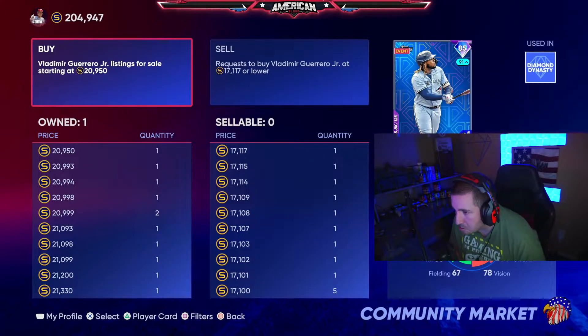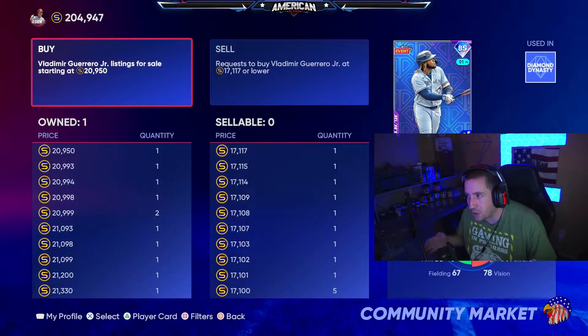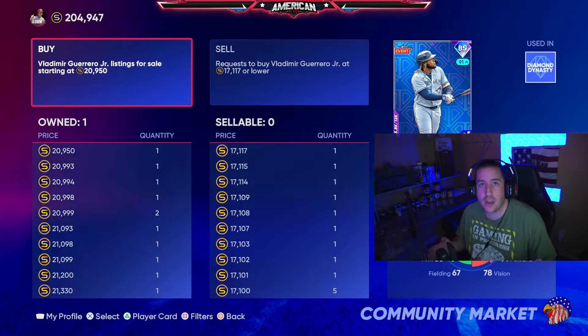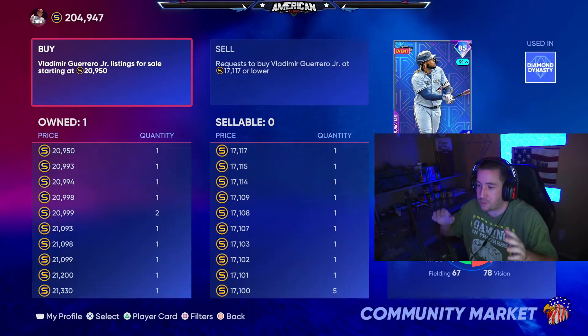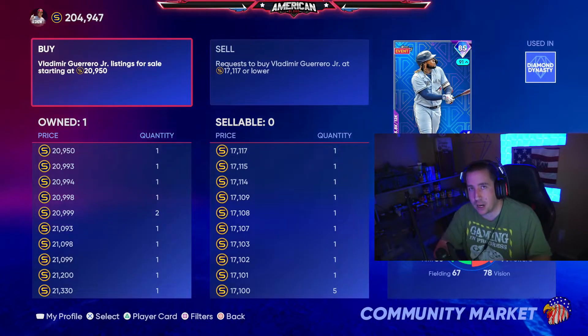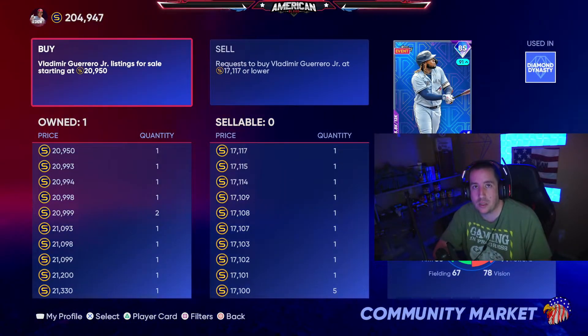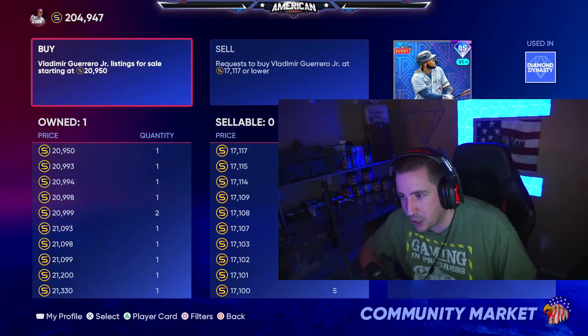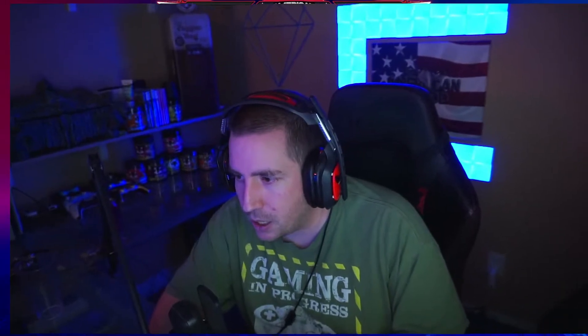Hopefully he sells, but not bad — we got 56 free packs and pulled over 110,000 stubs worth of cards with those packs. That was by far my best pack opening so far this year. That was our first 90 plus overall pull and the most diamonds we've ever gotten in a pack opening. Normally we open up 200 plus packs, so 56 packs with three diamonds is a huge W — I'm gonna count that as a W.